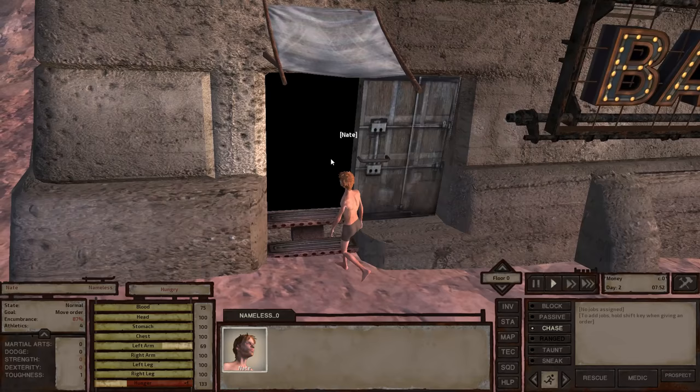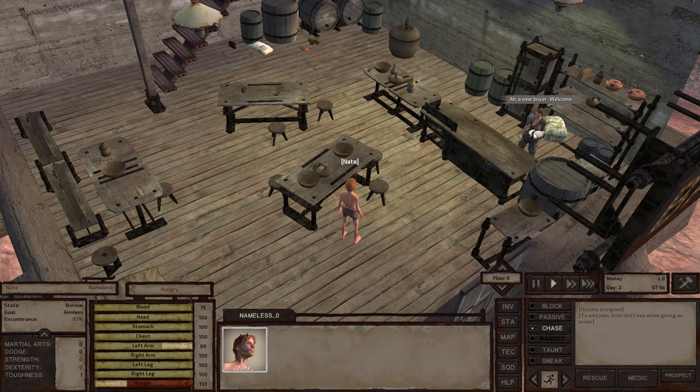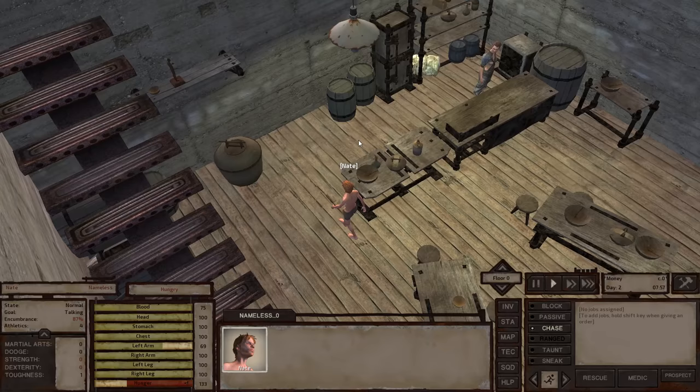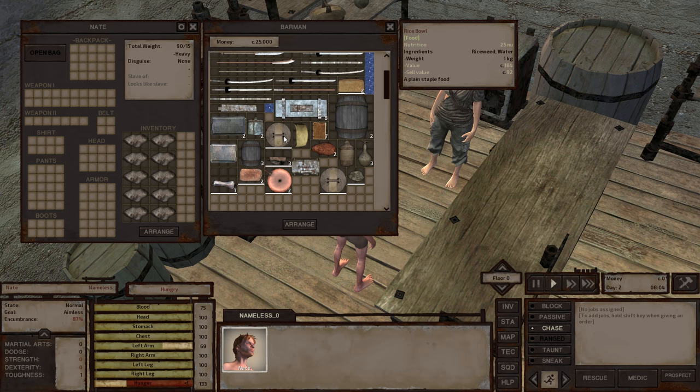Hurry up a little bit. As soon as we have been inside the house once, we will be able to see the interior also from the outside. She is already happy to see a new customer. Of course I have to go all the way around — why not talk to her like a normal person? Well, it's a bar. Let's do business. And she has a whole lot to sell — look at that, especially food.